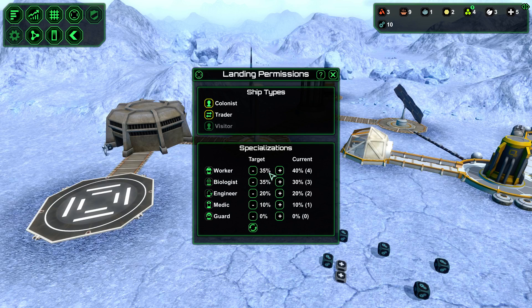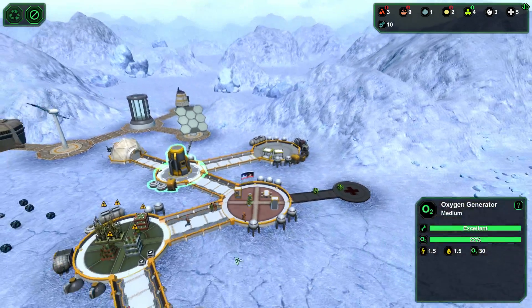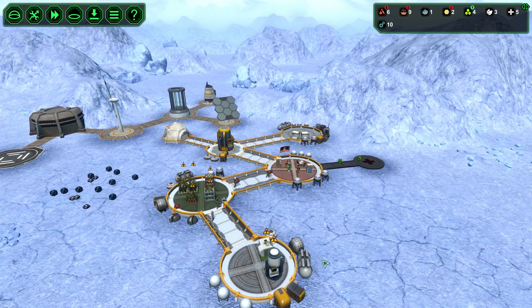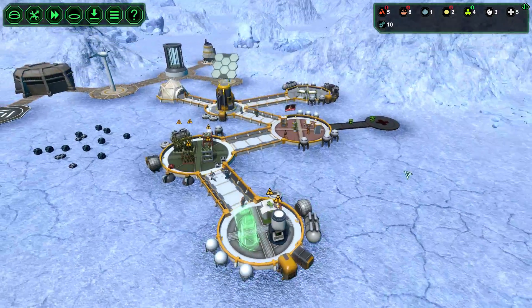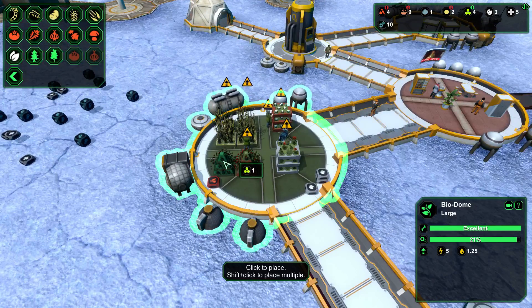We have 35% for workers and from our current popularity we have 40% often, so the next arrival is probably going to be a biologist. If you want to be sure what's arriving next you can give 100% to that type. We have two additional workers which is good - let's increase production and add additional machines. Because we have more people we're going to need more food - add two more titanium posts and two more tomatoes.